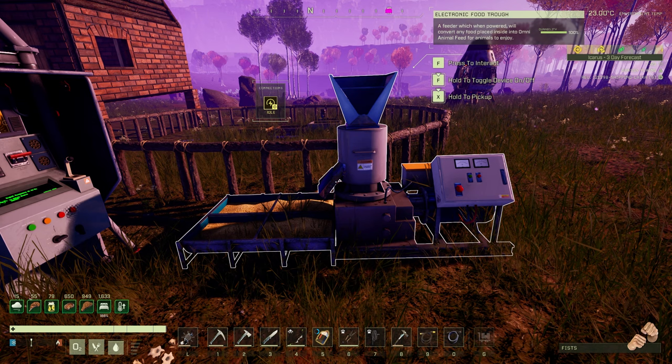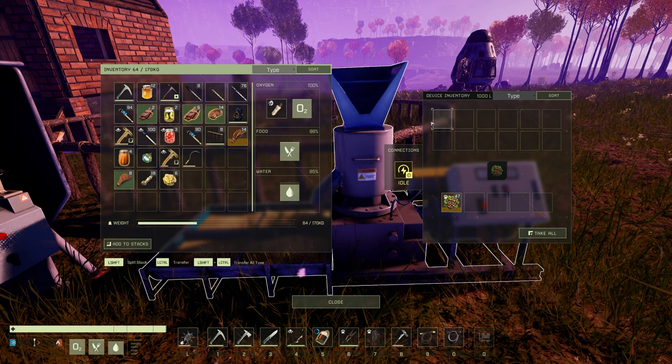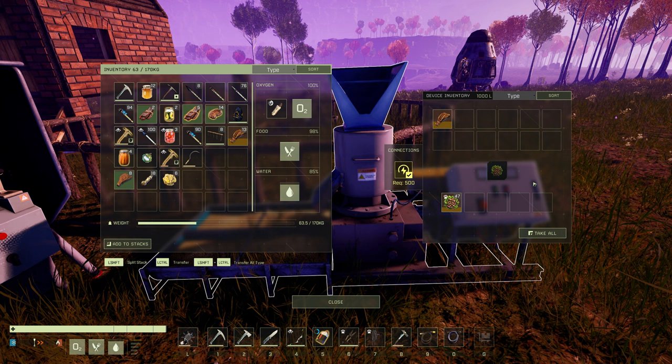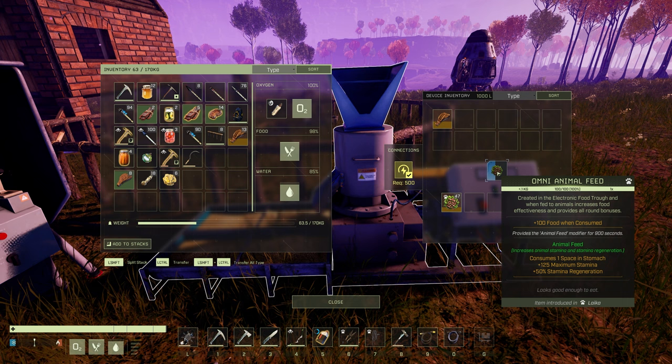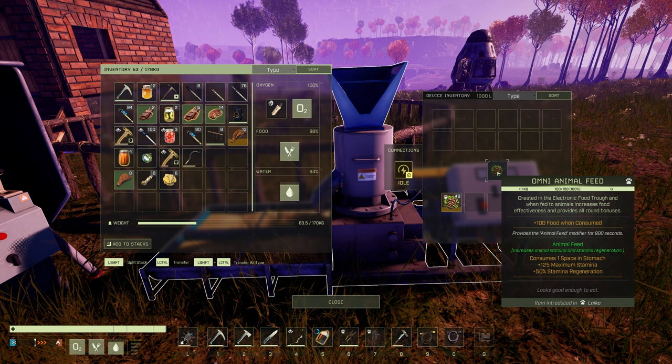The first item we're going to be taking a look at from the barnyard workshop is the electronic food trough. This is going to be an integral part of your build going forward. What this does is you put any type of food in here — as of recording this video you can put meat in here — and it will start generating omni animal feed. This gives your mount or animal plus 100 food when consumed, but if you feed it to an animal it consumes one stomach slot and gives plus 125 maximum stamina and plus 50 stamina regeneration.